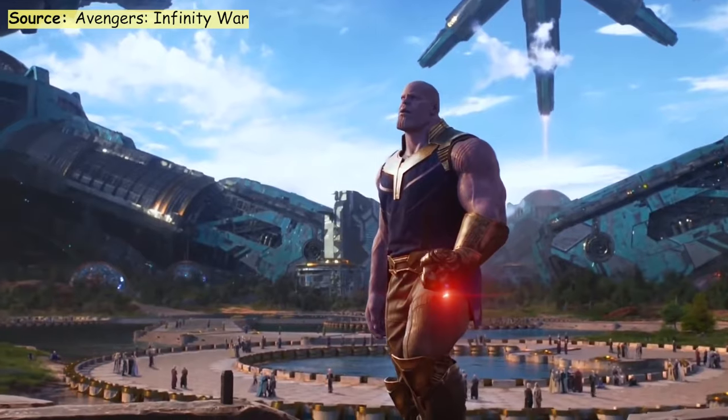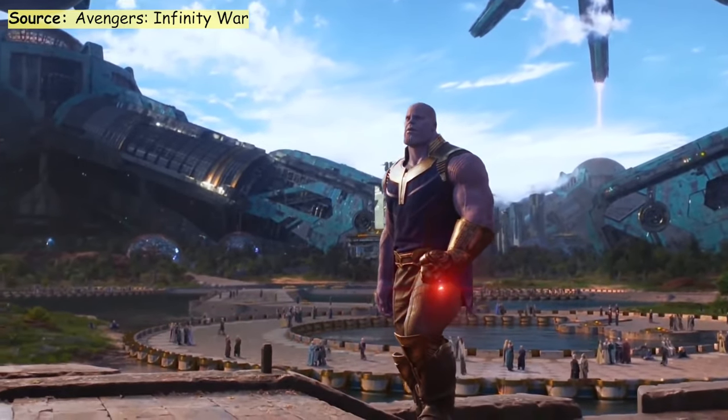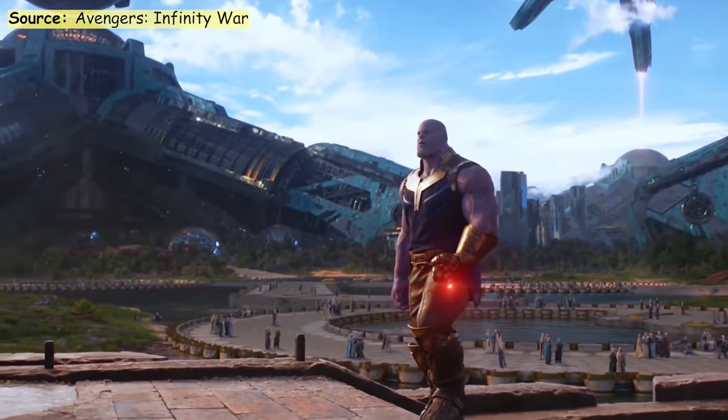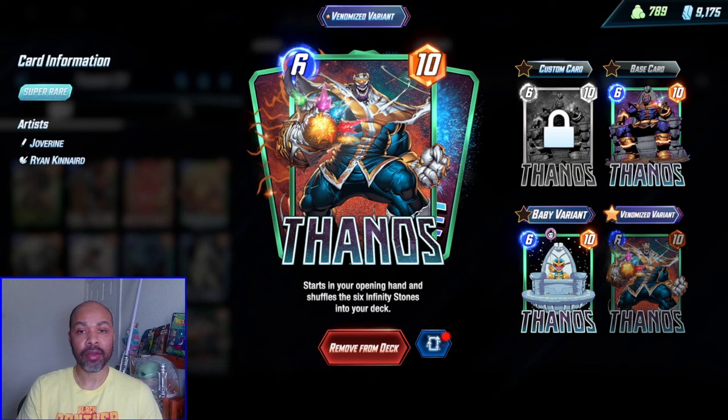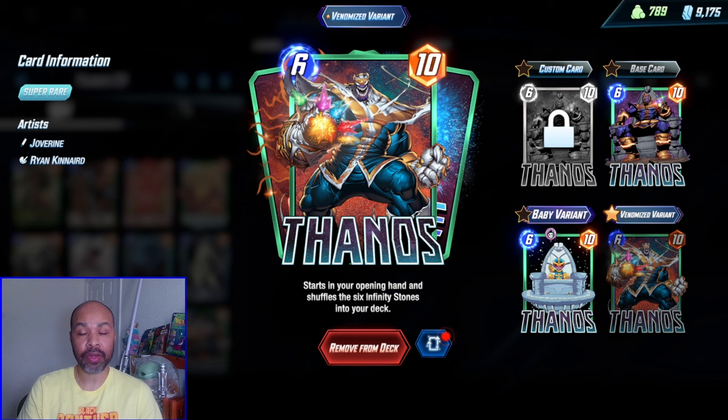Please forgive me, Thanos. If your Cerebro 3 plan doesn't come together — which quite frankly, often it won't — you are just relying on either Thanos himself as big power if you can get all the stones out, and then you can Valkyrie another lane and just demolish that.